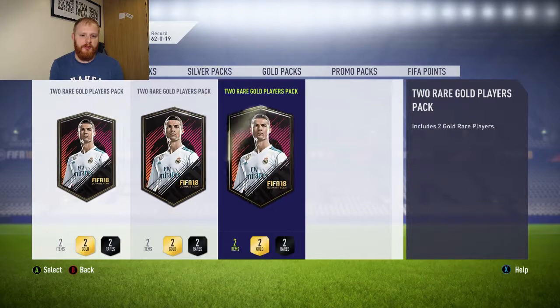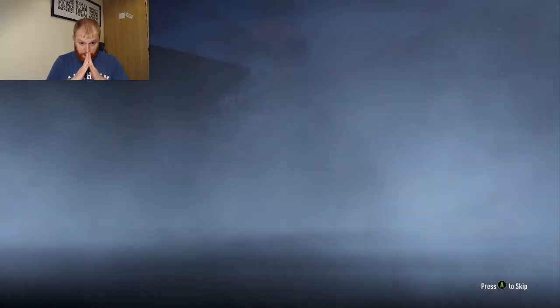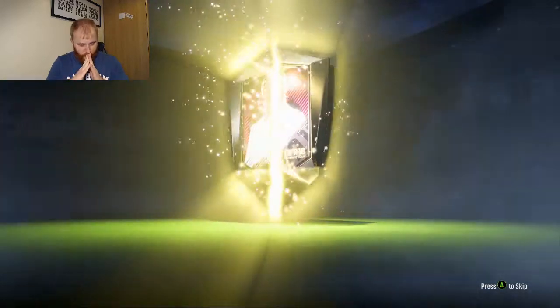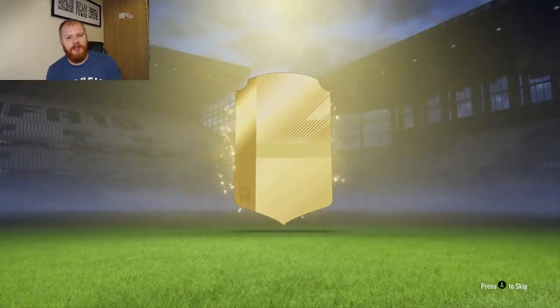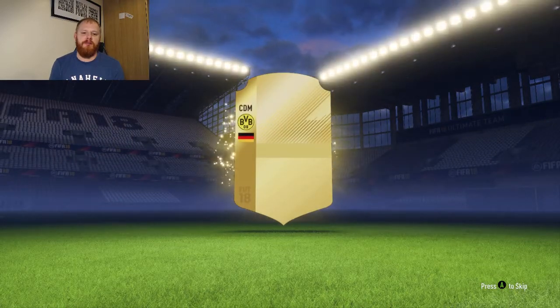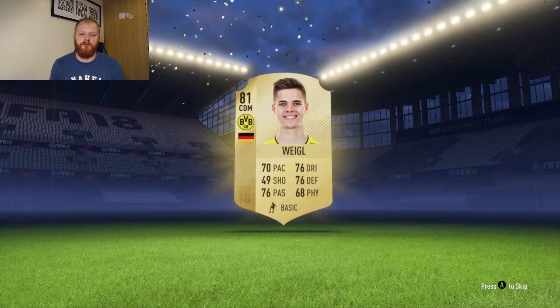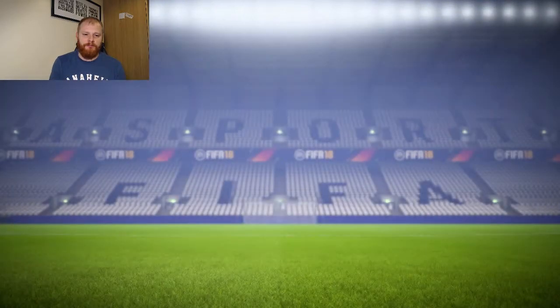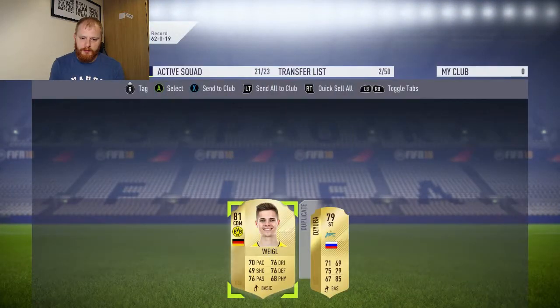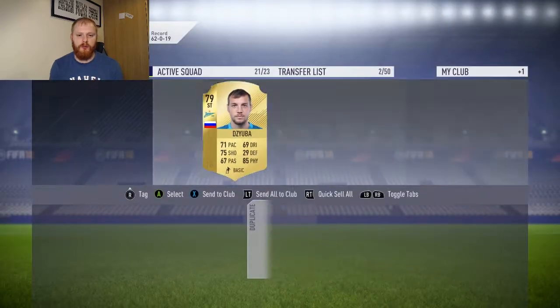Come on EA, give us something decent. German CDM from Borussia Dortmund - we got ourselves a Weigl. I think it's Weigl. And anyone else in the pack? We've got a Russian player that I've already got - he will go to the transfer market.